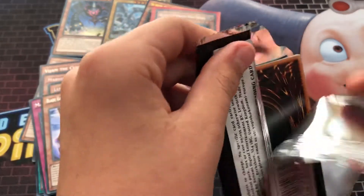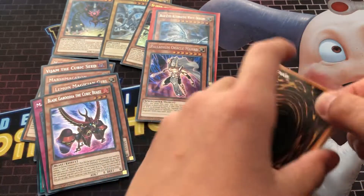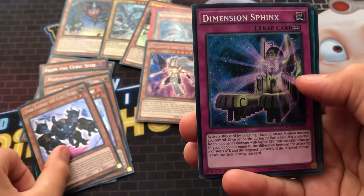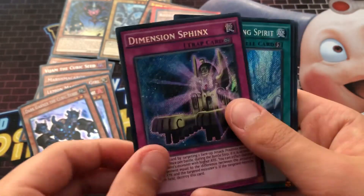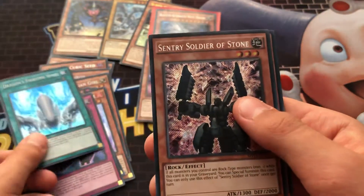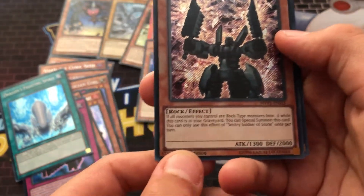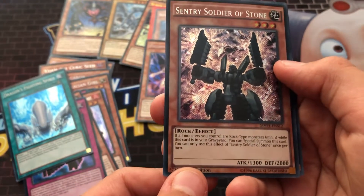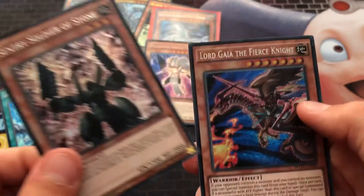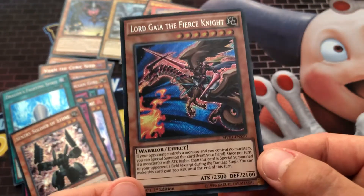Last pack, okay. So we've got a Dark Garnet the Cubic Beast. We've got a Dimension Sphinx. We've got a Dragon's Fighting Spirit. We've got a Sentry Soldier of Stone — if all monsters you control are rock-type monsters, while this card is in your graveyard, you can special summon it. Then for our last card, we've got Lord Gaia the Fierce Knight.